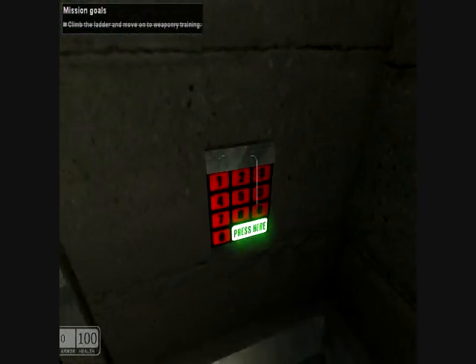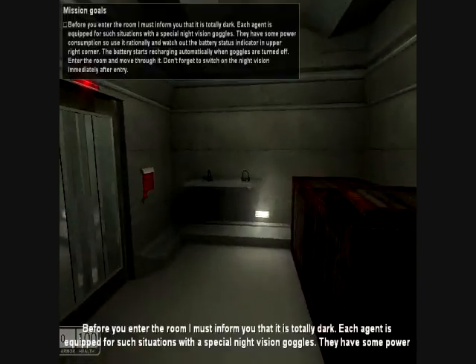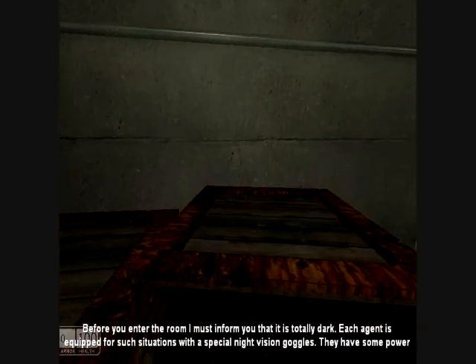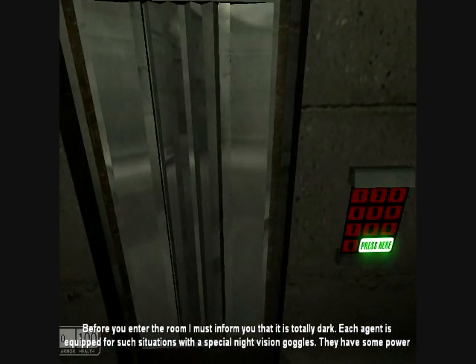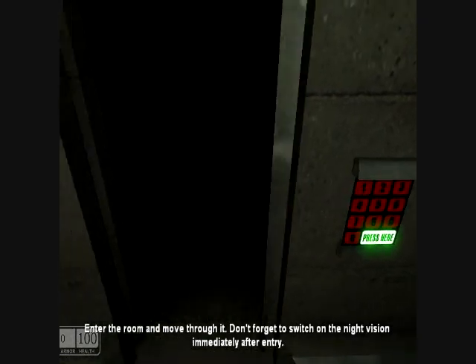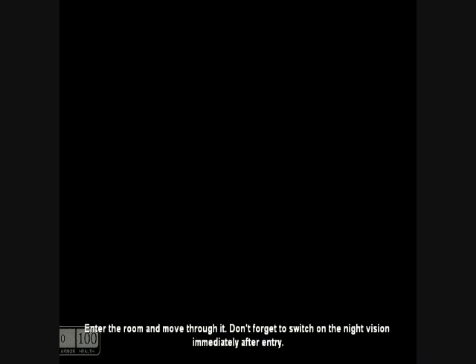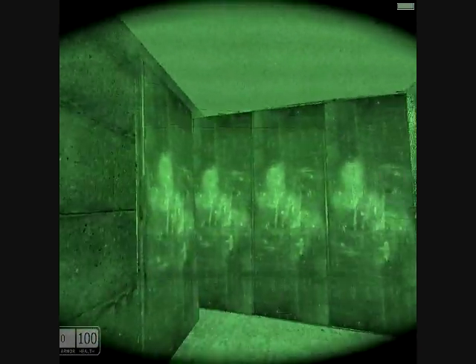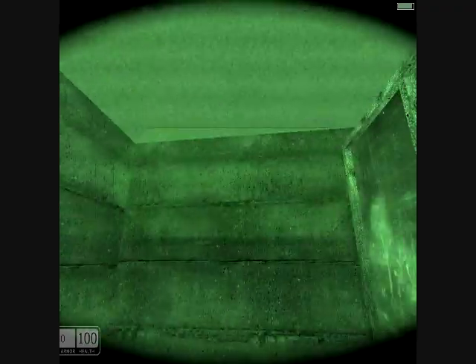Weapon training! Let's go! 'Before you enter the room, I must inform you that it is totally dark. Each agent is equipped for such situations with special night vision goggles.' The night vision is on — it's like Blair Witch in here! Where's the Slenderman? I keep walking into things.